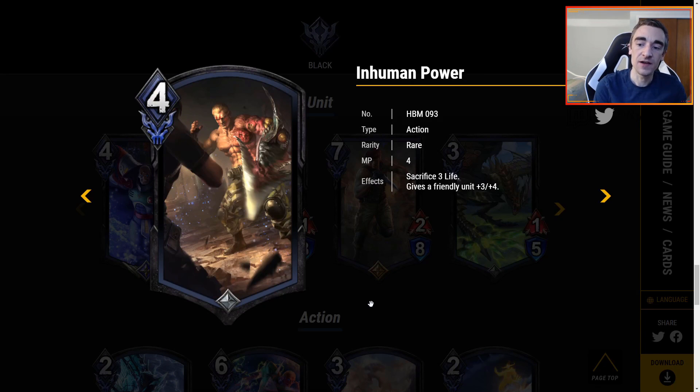In Human Power is 4 MP, sacrifice 3 life, gives a friendly unit plus 3, plus 4. That is a lot of stats from one card. However, you do have to sacrifice 3 life — you can't play tons of cards that are sacrificing life. Also this is 4 MP. Yes, it's a great pump spell for one card, but the higher MP makes it a bit awkward if you are trying to do Memory count or Resonate, since you'd want lower cost stuff. However, if you don't really care about Memory count, this could be a good one or two of, because plus 3, plus 4 is no joke.